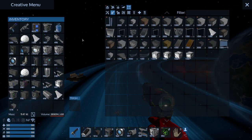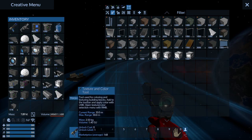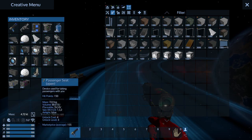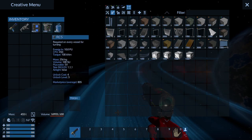All right, let's go into this. I've got a bunch of extra things here — let's just get rid of everything except for the texture tool. We're just going to get rid of everything. Boom, boom, boom. And we'll start.